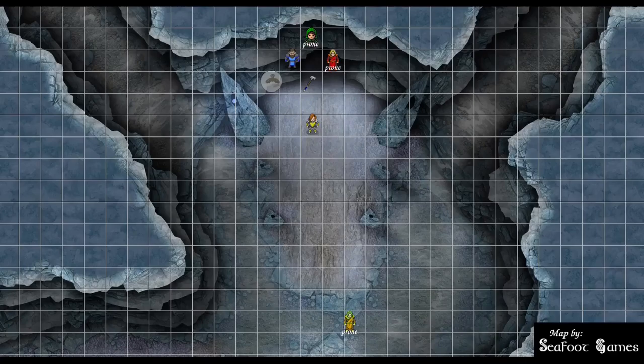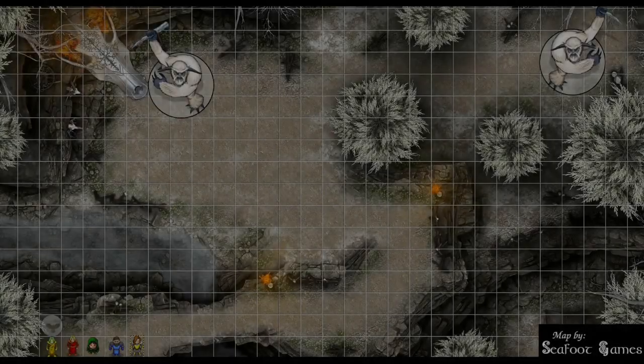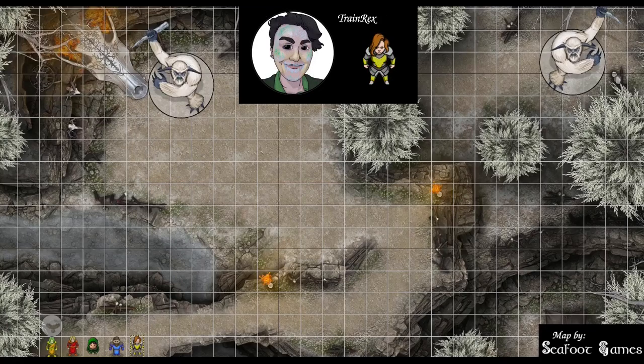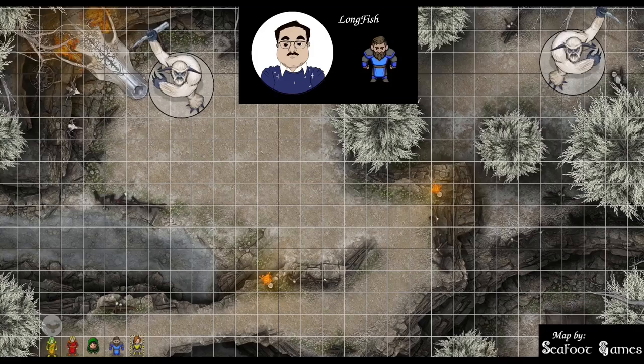Hit points, abilities, spells, items in hand. Wizard: 102 hit points, 4 first level slots, 2 second, 2 third, 1 fourth, 2 fifth, 1 sixth, 4 charges on the Wand of Magic Missile. Simulacrum: 4 first, 2 second, 2 third, 1 fourth, 2 fifth, 1 sixth, at 35 HP. Rogue: 136 out of 139, plus 1 shortbow with plus 1 arrows, Instrument of the Bards on back. Fighter: 115 out of 166, greataxe and javelin. Cleric: 118 out of 137, Staff of the Python and Shield plus 2, 4 level 1, 1 level 2, 3 level 3, 2 level 4, 2 level 5, 1 level 7 remaining, both channel divinity.